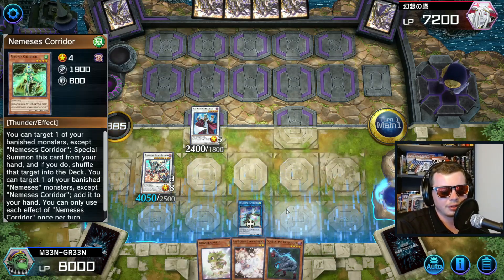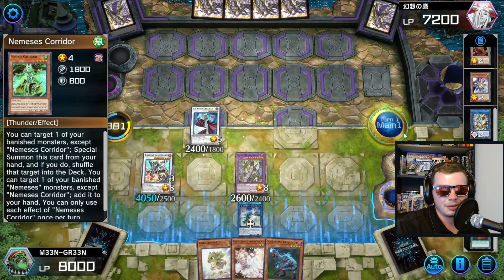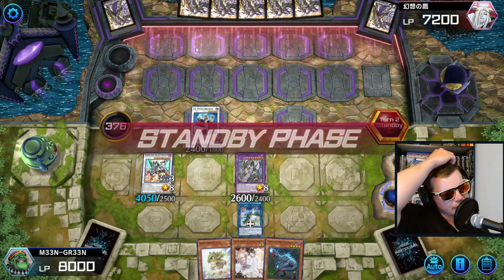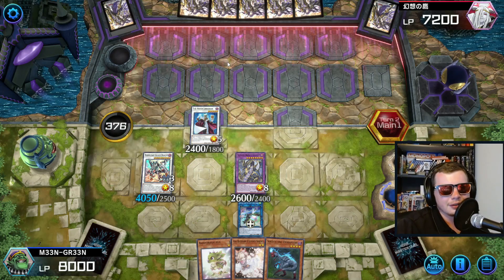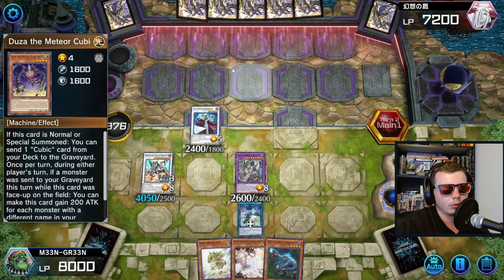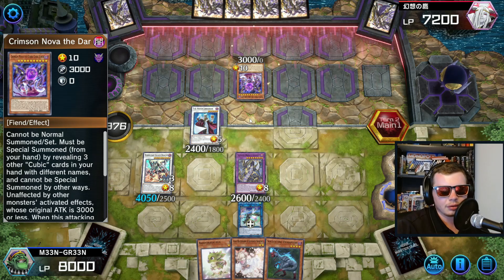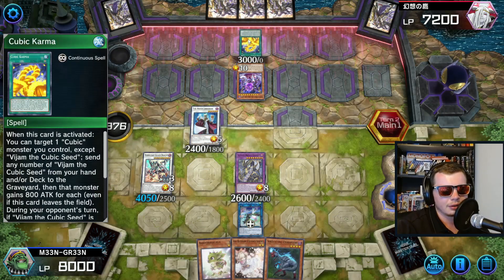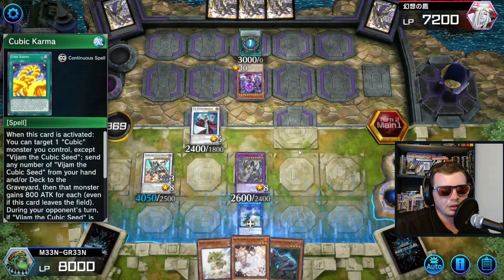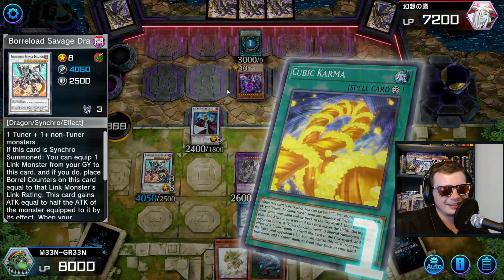Draws weren't the best - would have loved a Double Evolution Pill or Misc but it is what it is. Opponent can't search and we've got an omni negate plus Ash in hand. They're probably playing Luna Kaiju or Numerons or both. Five cards in hand since they used Maxi C which we negated. Then - wait, what the hell? They're playing Cubic?! We definitely ash that, 100%. Absolutely cannot let that resolve - can't let them get over Borload Savage Dragon.